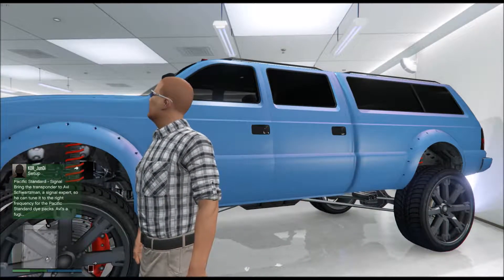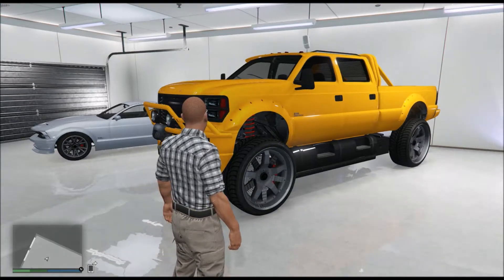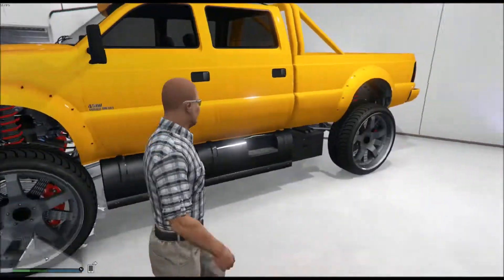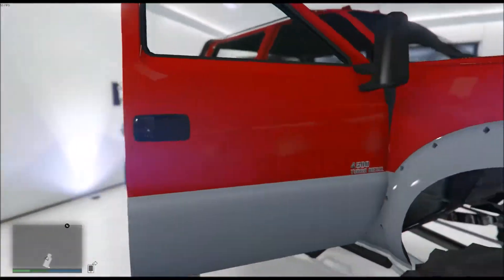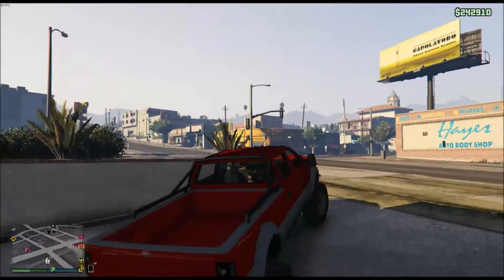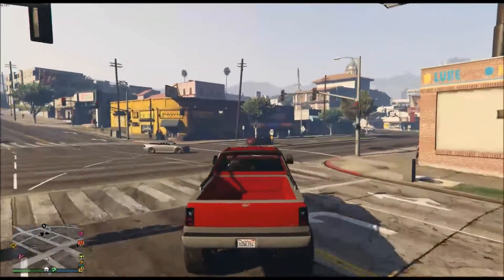This is the blue Sand King you can get for free if you wait outside of Larry's RV Sales and are patient. The yellow modified one — which I showed you the other day — comes with a custom winch bar on the front, custom rims, drop-down fuel tanks, and a roll bar. We're going to take my standard Sand King across to Los Santos Customs to see just how much it would cost to modify it to the same level as the ones we can pick up for free.